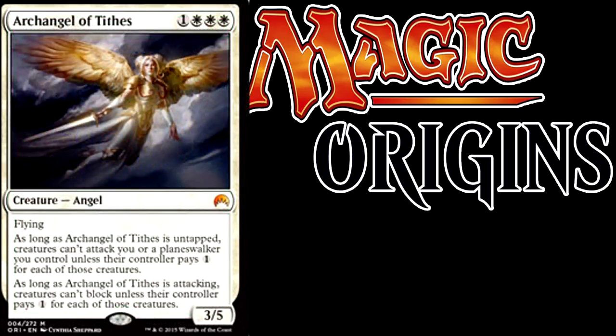Moving on, we have the highlight of the releases today — in my opinion anyway — and that's Archangel of Tais. However you say it, this is an amazing mythic angel. It's a 3/5 flying angel for 1 colorless and triple white mana. As long as it's untapped, creatures can't attack you or planeswalkers you control unless their controller pays 1 colorless mana for each of those attacking creatures. And as long as it's attacking, creatures can't block unless their controller pays 1 colorless for each of those creatures.